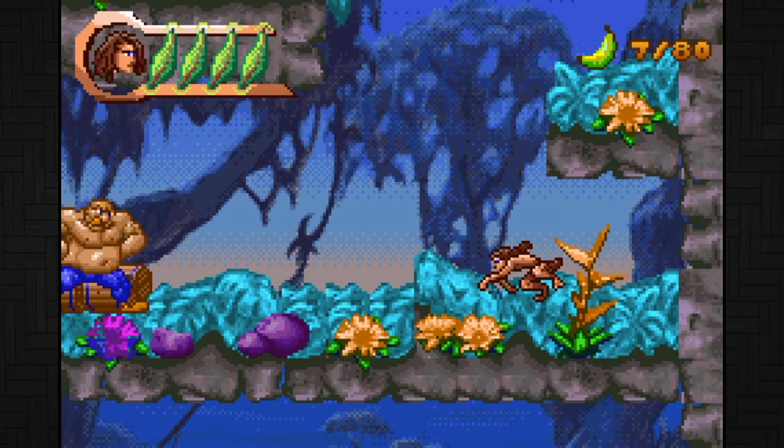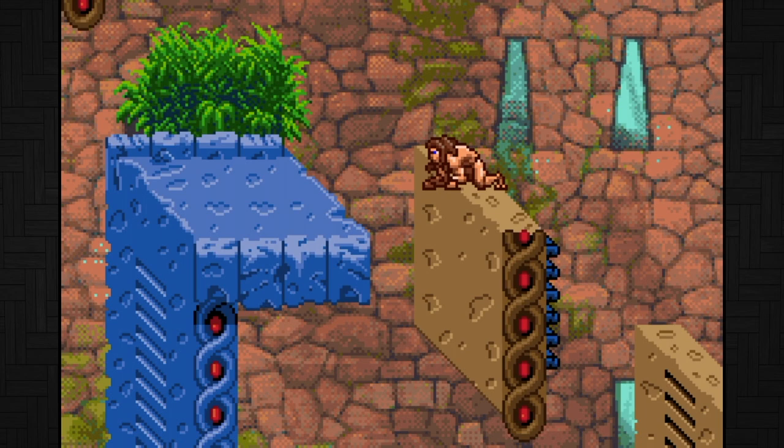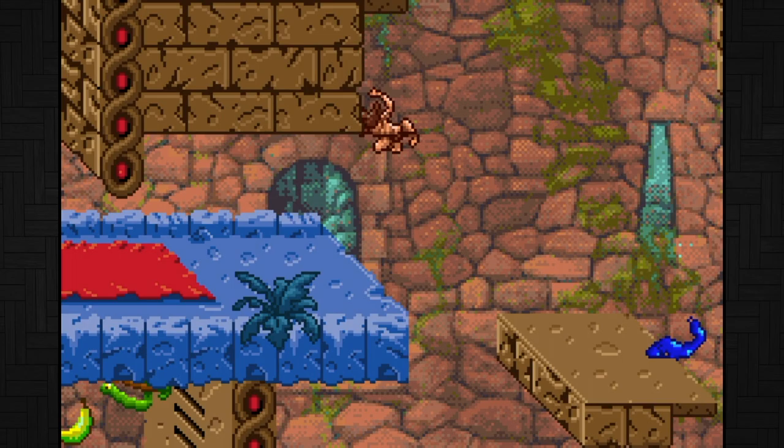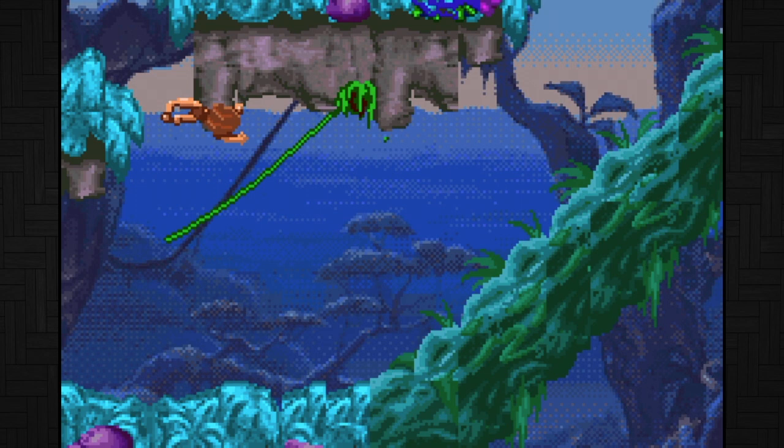As Kid Tarzan you can throw an infinite number of boomerangs, and as an adult you'll have a limited amount of spears and cartwheels if you are running. The ability to attack and kill enemies is fantastic. It's a little hard to aim for sure but it's so much better than nothing. But moving around the levels is harder.